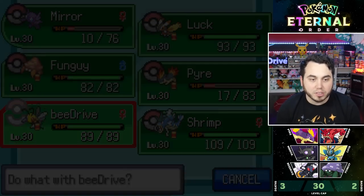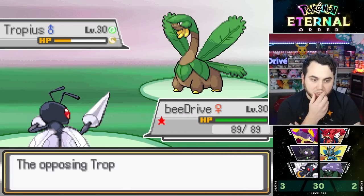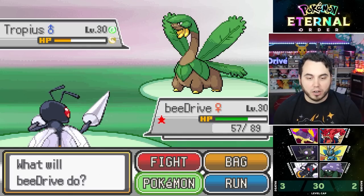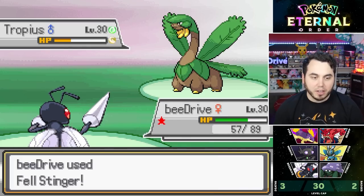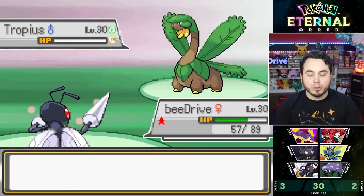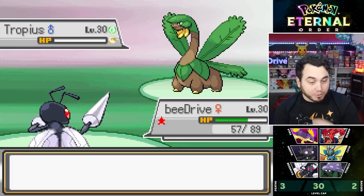BeeDrive comes in, Tropius Mega Drains — Fell Stinger time! I get the plus-two Attack boost. This is so big — two Pokemon left. Jardin sends out Lomre, which has Fake Out. The play is Bug Bite all day at plus two — it should KO. No berry though.